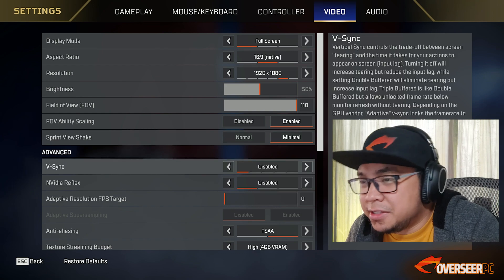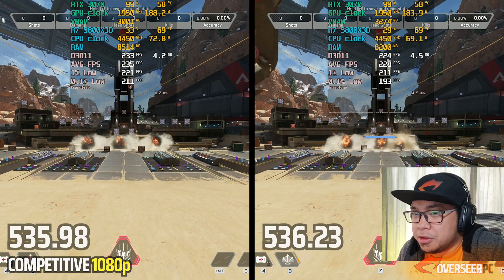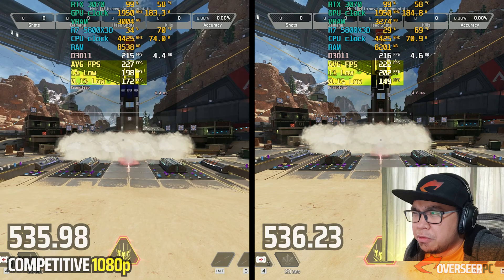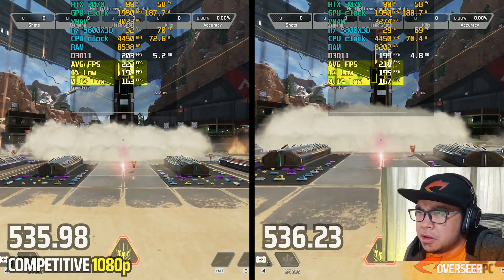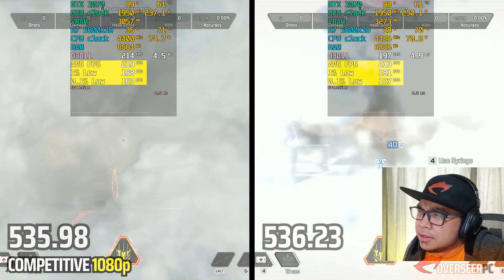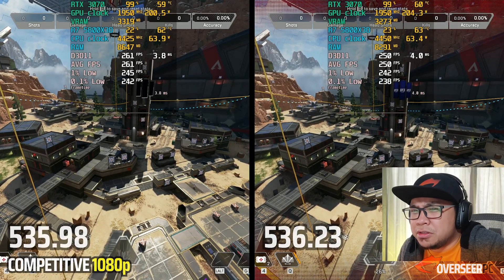Moving on to Apex Legends at competitive settings in 1080p. Performance is slightly lower on the new driver — VRAM usage is more and RAM is less. In heavy action scenes, the older driver seems to handle things better.